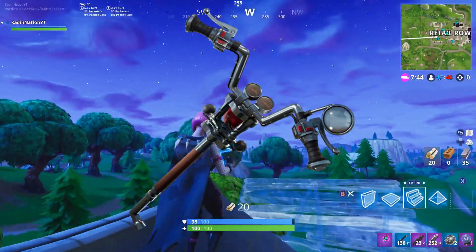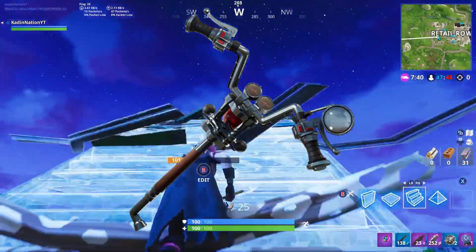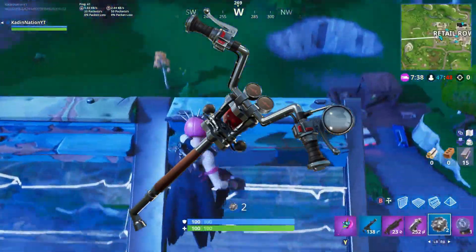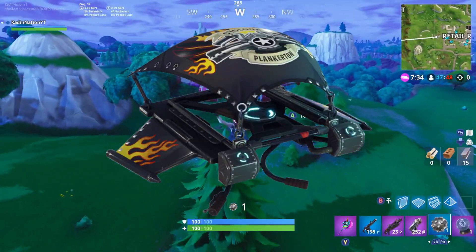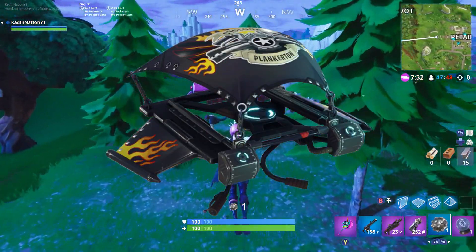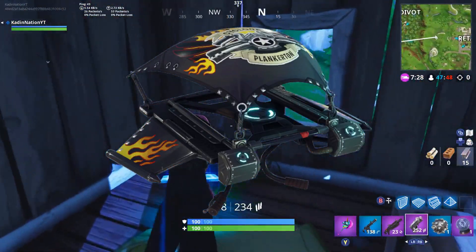It probably should have been called the Full Throttle, but I'll give it a pass. It's basically a handle for a motorcycle, and it's an amazing glider with flames on the sides. It even has a reference to Save the World with the Plankerton tech — you can see that Plankerton's zone — which is really cool.